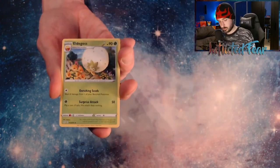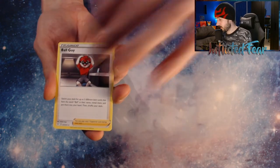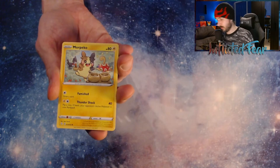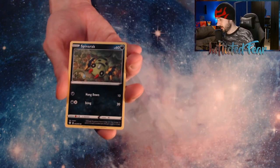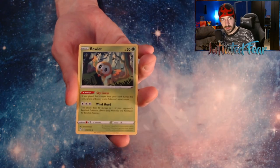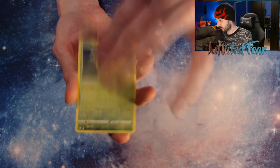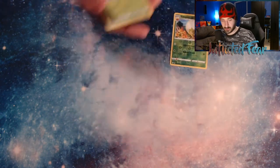We have Energy, Edelgoss, Cramorant, Ball Guy, Koffing, Morpiko, a Horsea, and a Spinarak. And a Rowlet. And we're gonna have a hit — the Suicune Baby Shiny! And we have the Edelgoss in Reverse. And it's a rare.